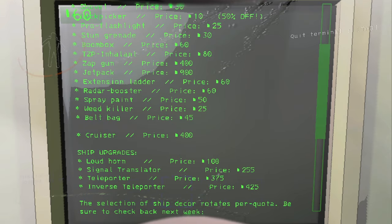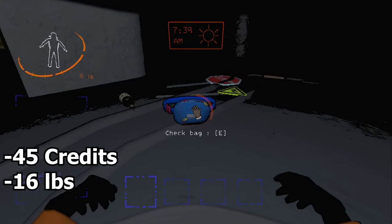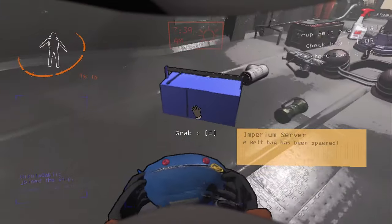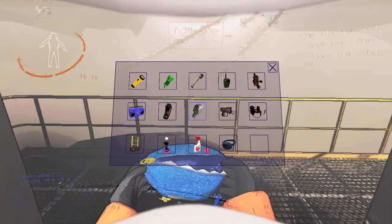The belt bag is a purchasable gear item in the store for 45 credits that weighs 16 pounds and provides the user with a bag that can hold 15 gear items. You have to press Q on gear on the ground to put them in, and drag them out of the menu to take them out. No matter how many items are inside the bag, the weight does not increase. You can also store bags within bags, so it's like that one episode of Spongebob.